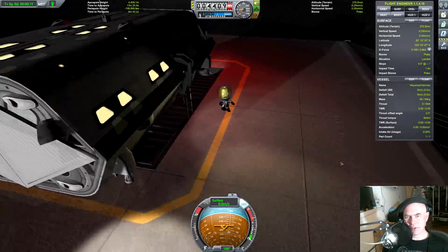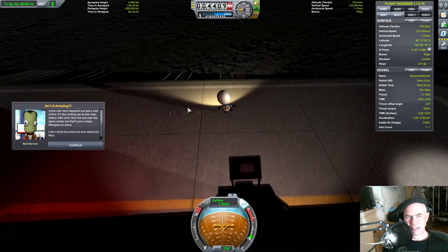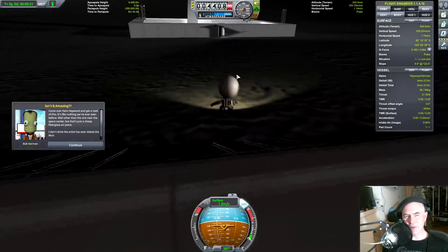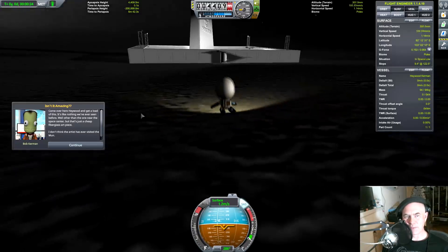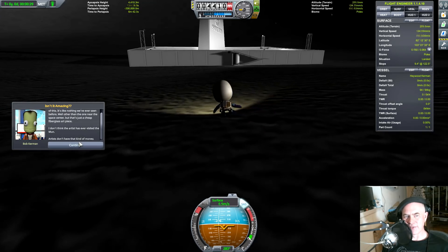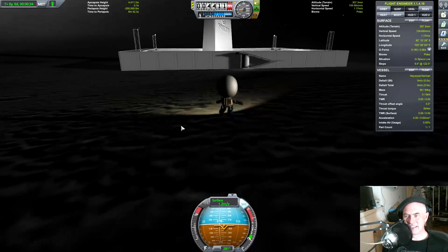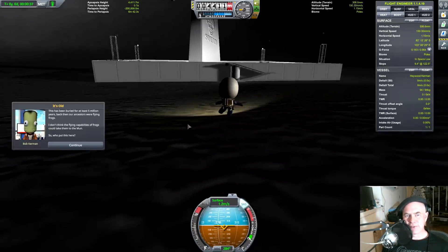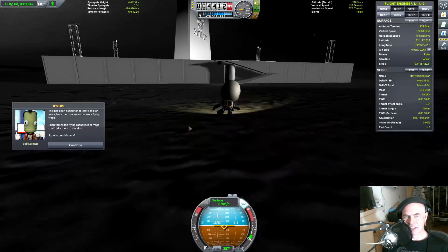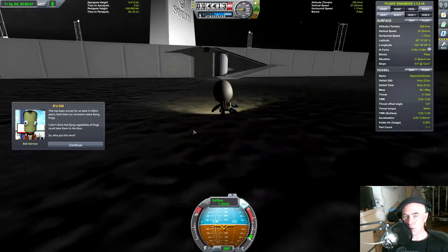Apparently the monolith is having some very interesting effects on people's ability to walk. Come on over here, Haywood Kerman, and get a load of this — it's like nothing we've ever seen before. This has been buried for at least five million years, back when our ancestors were flying frogs. I don't think flying frogs could have reached the moon. So who put this here?